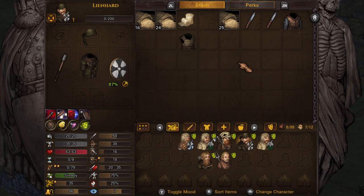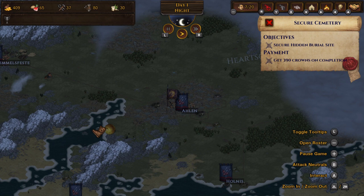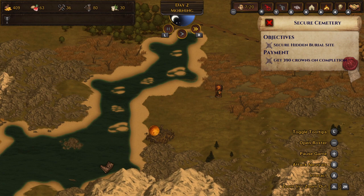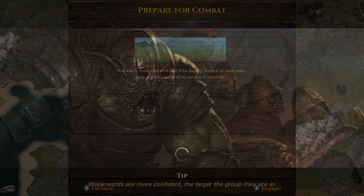Let's head back to the city, pause the game, and have a look at where the cemetery is — it's over there. We'll slowly head over, speed things up a little. There are a lot of footprints here, but no worries — we're arriving in daylight. Let's take them on. There are the grave robbers — engage!